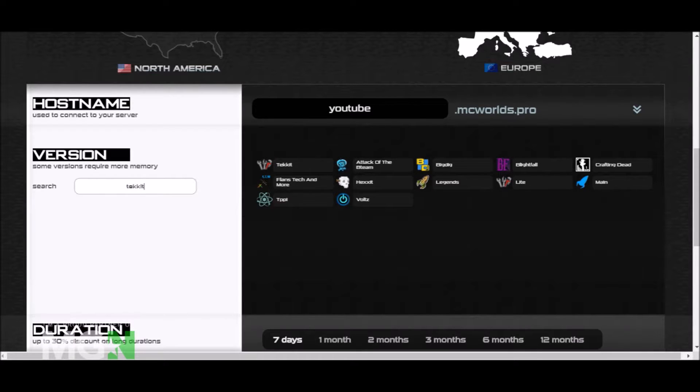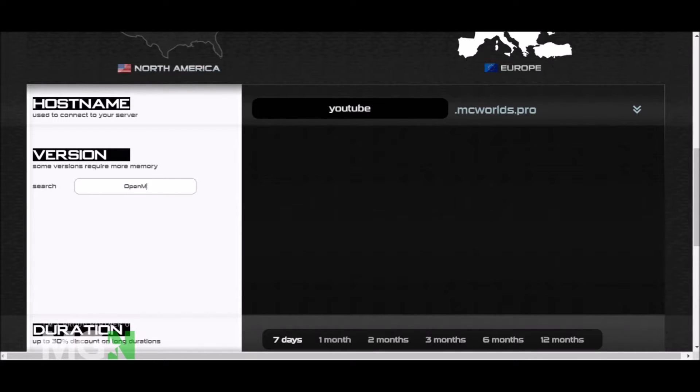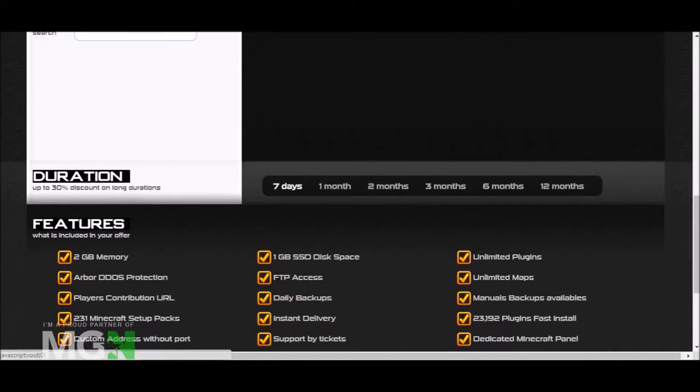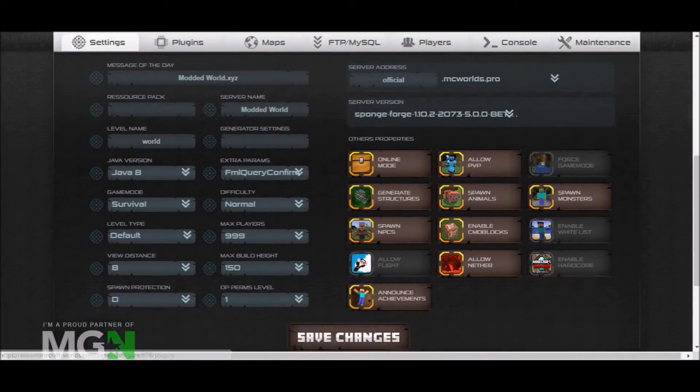Now if you want to install a custom jar that is not listed here, you're going to type 'open mod'. It comes up as Open Mod, so you open that up and there is one direct release called Open Mod 1.0.0. I'll have that selected and with a seven-day free plan, just order it.